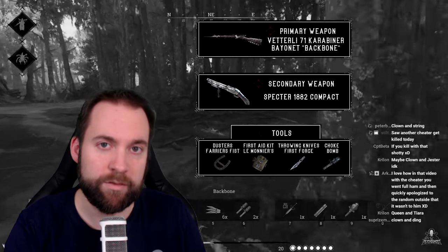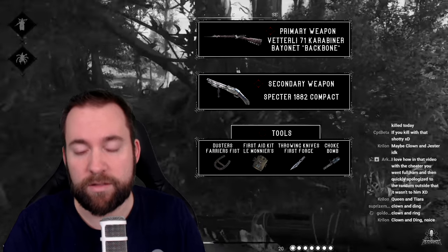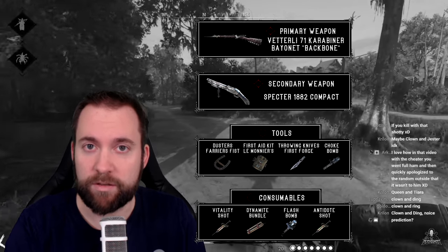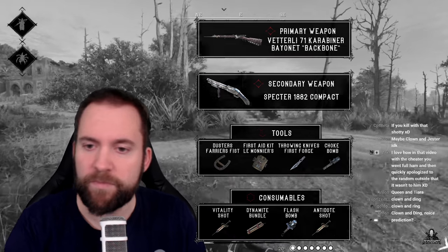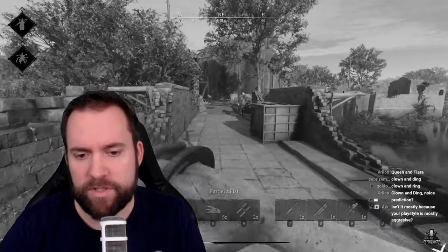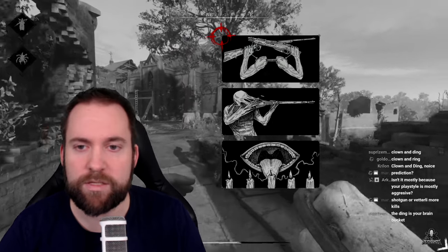Pretty standard because I'm playing doors. I need the choke bomb, and because I play with a bayonet I need the Dusters. Consumables: vitality shot, dynamite bundle, flash bomb, and antidote shot. Keep in mind this is still a live server, not the test server. So I'm playing with full poison immunity. Then we have a couple traits — we don't have a lot in this one, but I'm obviously playing with Quartermaster because otherwise I would not be able to run these two guns.